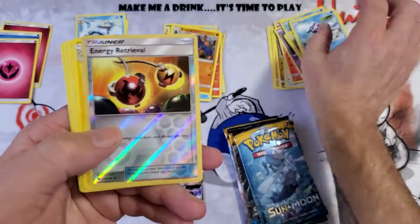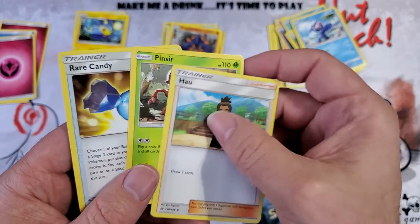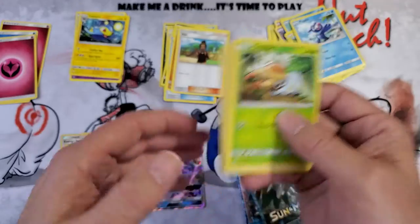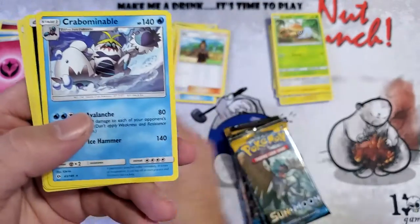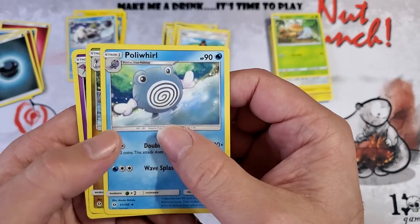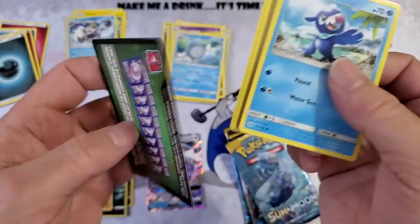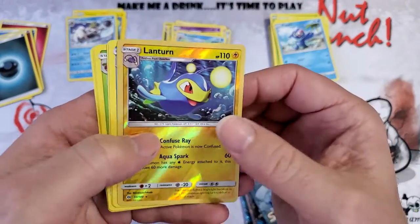Energy Retrieval reverse with Lanturn, and Heracross and Rare Candy. I gotta start selling these on my eBay again because I'm getting overwhelmed with Pokemon cards — ones I don't save are just piling up. Crabrawler, Crabominable — these things are hard to say — Poliwag, Dragonair, and Golbat. Not doing too good on the rares. The last few packs have had the rare flipped over, which gives a good indication I'm not getting anything good.